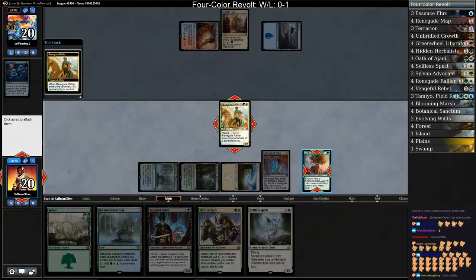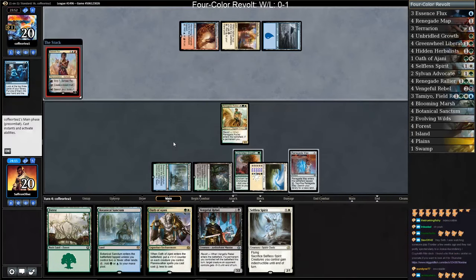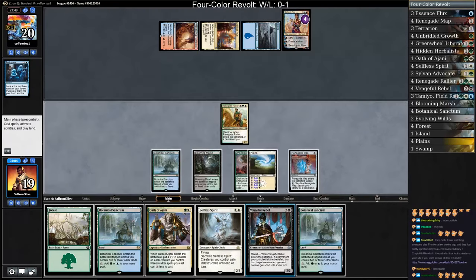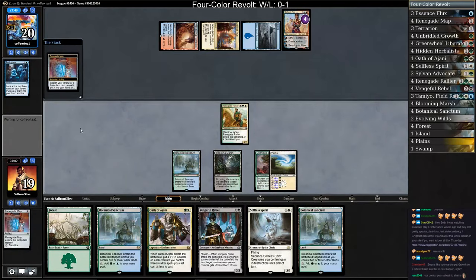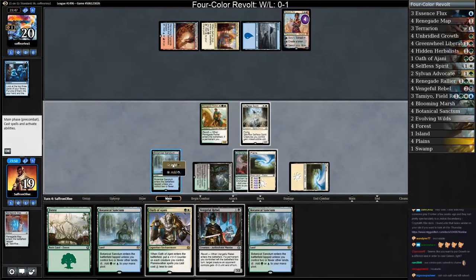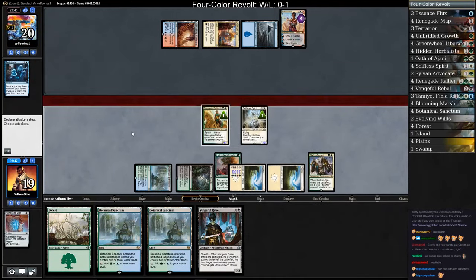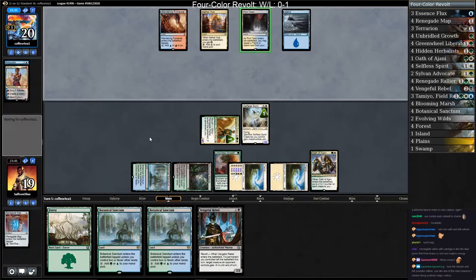We finally drew a Selfless Spirit, which should be pretty good in a control matchup. I think what we've got to do here is crack the Map, get a Plains, and just kill Saheeli. Play the Plains, play Selfless Spirit, play Oath of Ajani to pump up the Rallier enough that we can just take out Saheeli. Now at least we're not in danger of just dying next turn randomly.